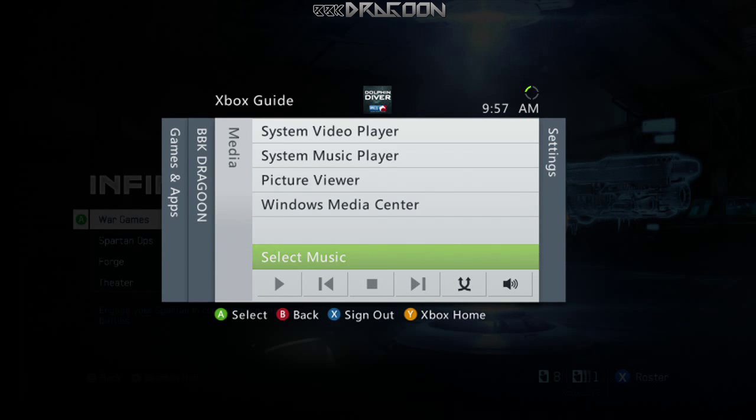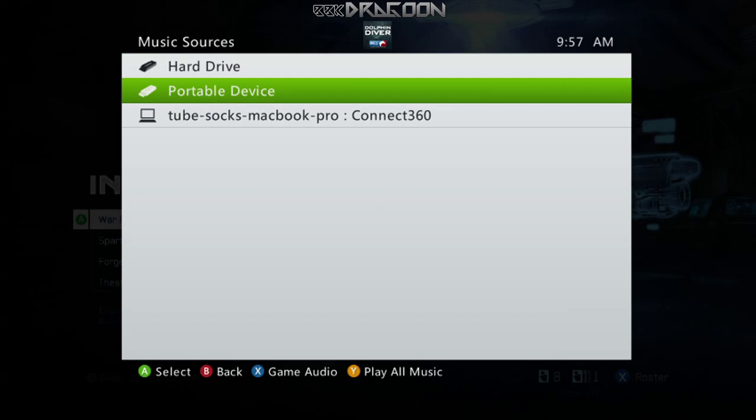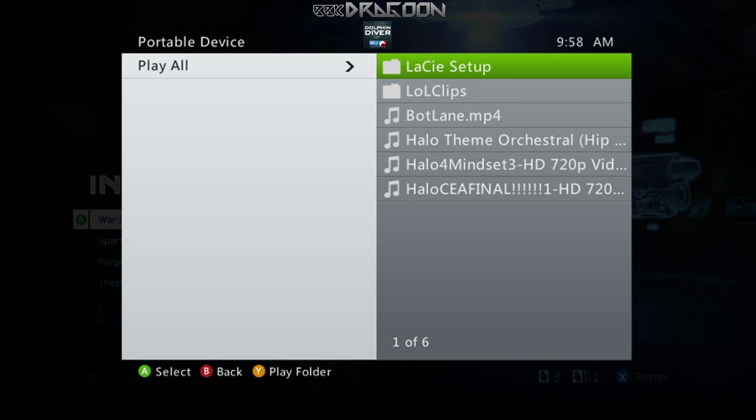Push the guide button, go over to the music selection. You'll need to have an iPod or a hard drive connected — in this case I have a hard drive. Select the portable device, find the song, and begin to play one of the songs that you have on the hard drive.